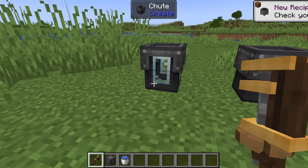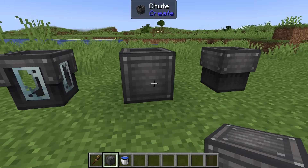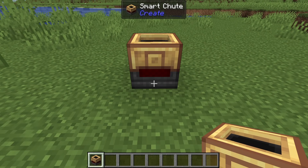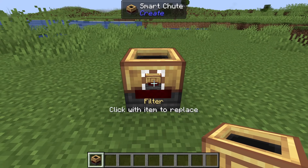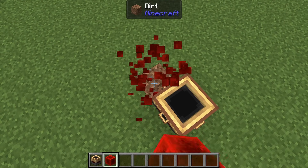As far as decoration goes, you can wrench a chute to give it a window in order to see the items inside of it. You can encase them with industrial iron, and you can even waterlog them. Smart chutes are chutes, but smarter. They come with a filter slot.